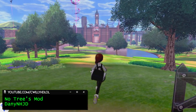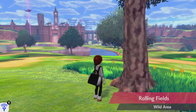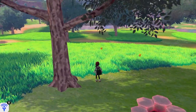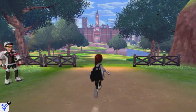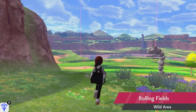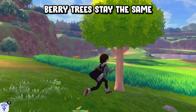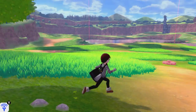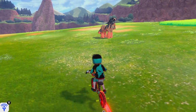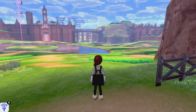Sword and Shield had a lot of controversy when the game first came out. People loved to complain on Twitter, and one of the first things they went after were the trees in the wild area. Sure, they could use a little touching up, but if these trees have really been bothering you that much, you can just remove them. The creator pretty much just took the tree model and made it invisible. The collisions are still there in the wild area, so you may randomly bonk on thin air, but the wild area really does look better and more clean with all of them out of the way.